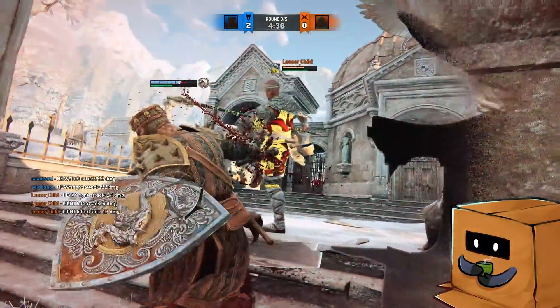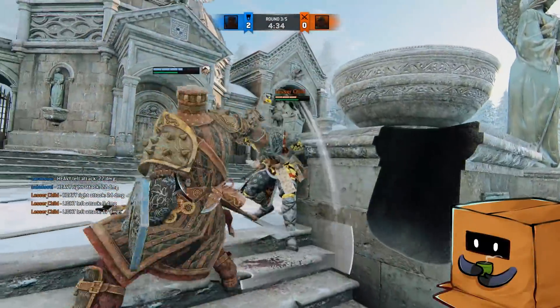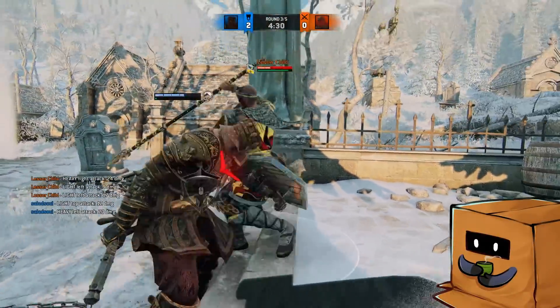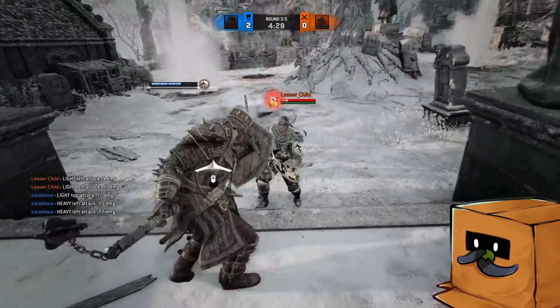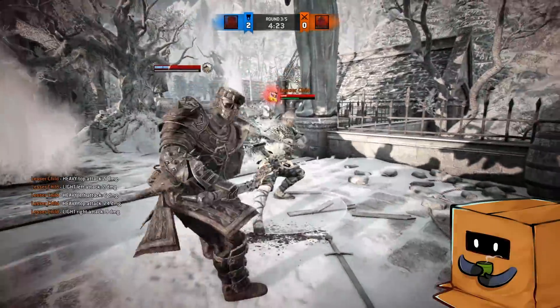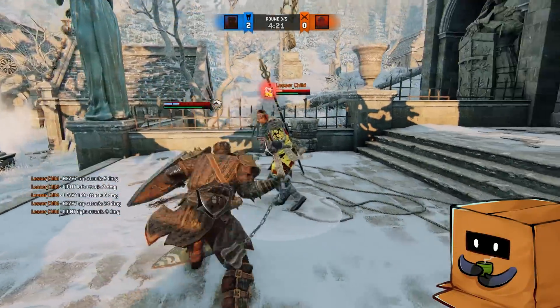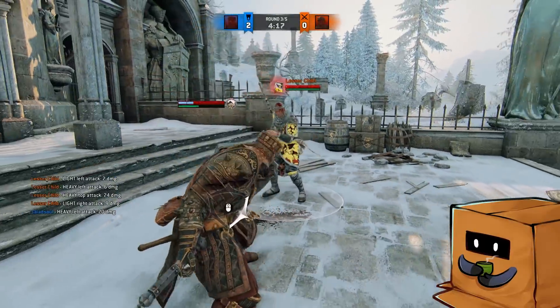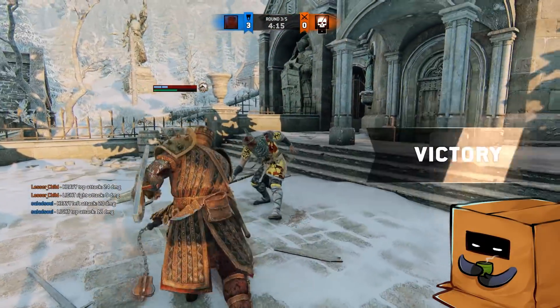You literally have to spam your button to dodge Conqueror's bash. It's still incredibly fast and you will be able to dodge out of it as long as you buffer it, but if you don't buffer it, you're going to get hit. The only other mix-up potential he has after the bash is a heavy feint into a GB — that's if he catches you doing an empty dodge or trying to dodge on prediction, which is going to be very helpful for him.